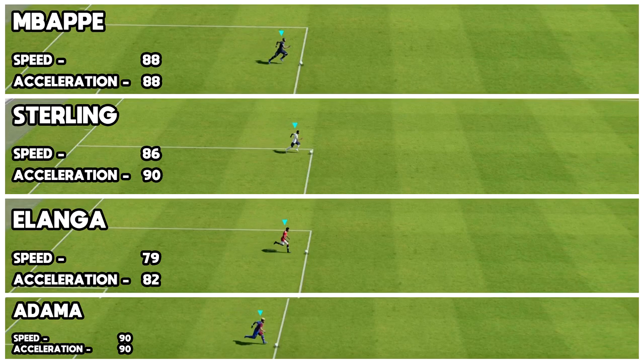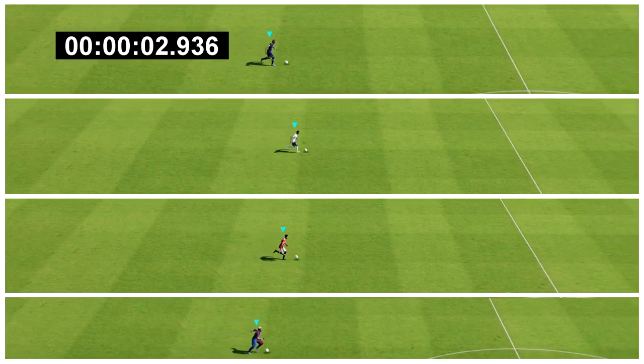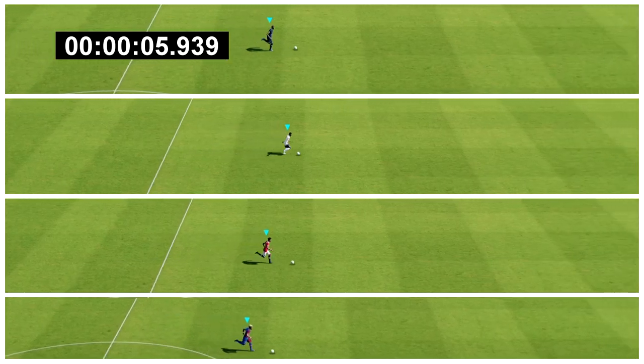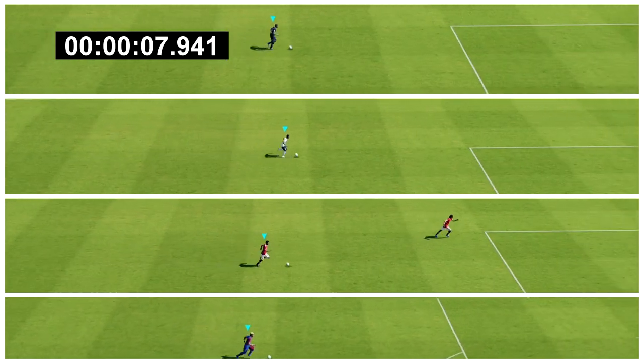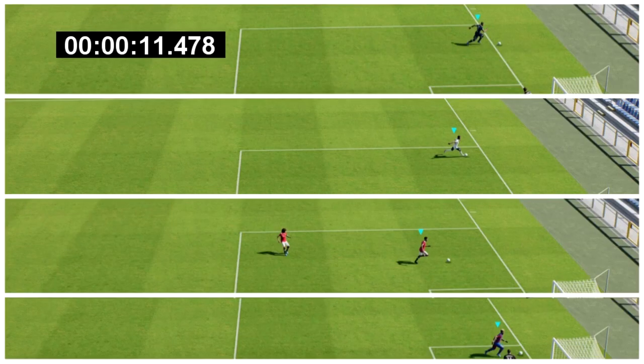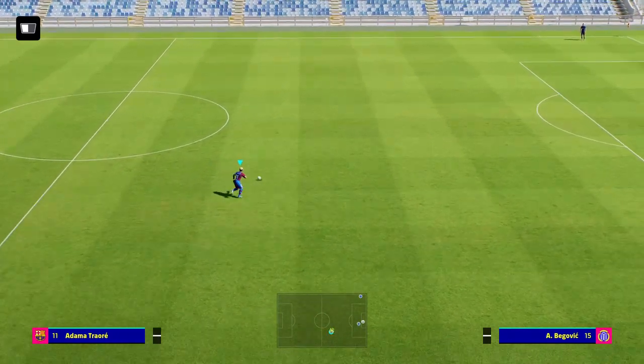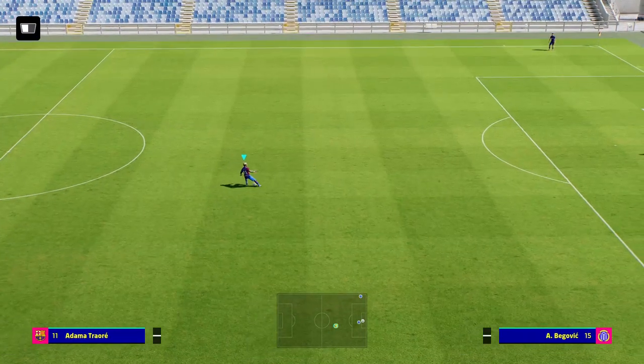Let's do a quick race — get your bets in lads! Mbappe, Sterling, Alanga, and Adama Traore, you can see all their stats. Mbappe has a bigger touch on the ball in the first couple of touches which brings him out front, while Sterling keeps the ball closer. Mbappe crosses the line first, look how close Adama is, Sterling's a little bit behind, and Alanga a little bit behind as well. It makes sense because that's what the stats say.